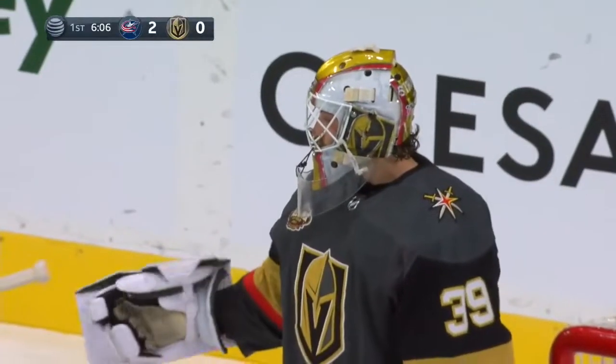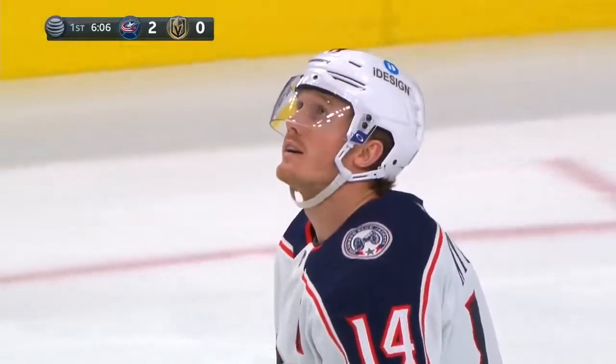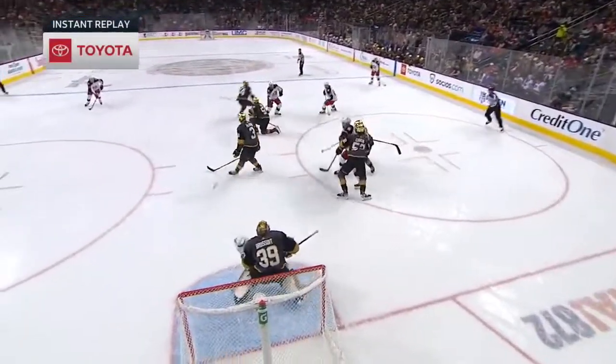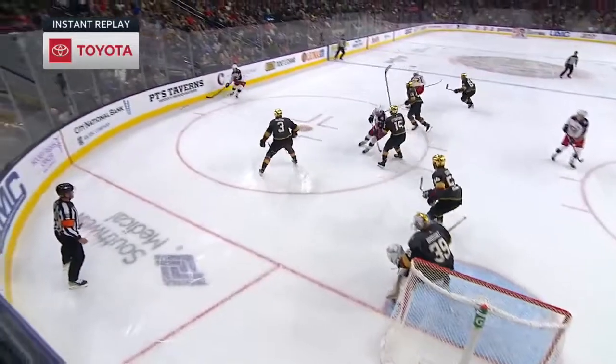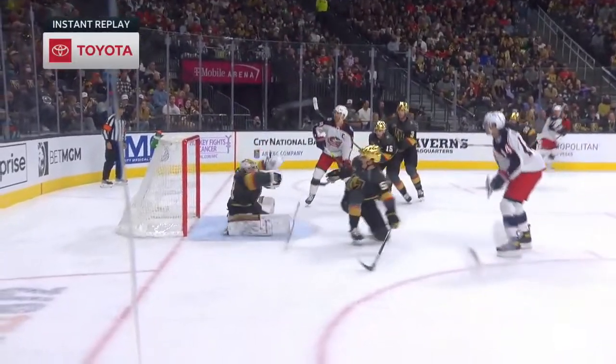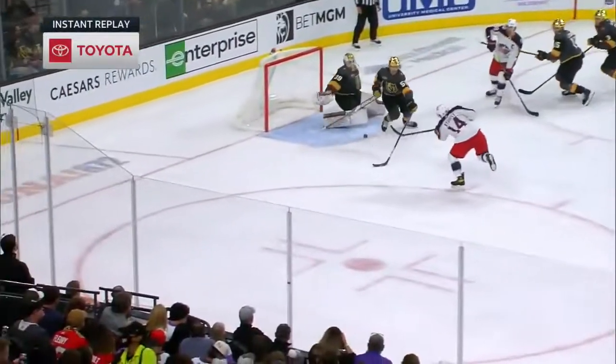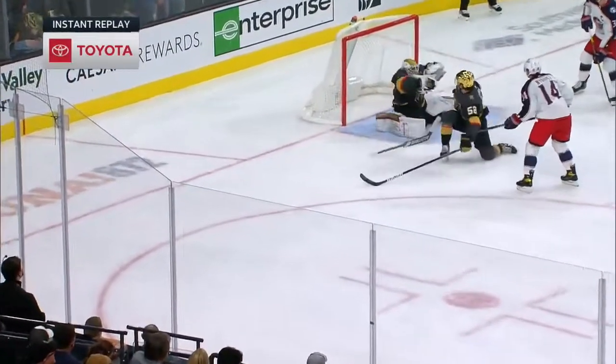Gus Nyquist with a point-blank chance, looking for his second goal tonight. What a save by Brossois right off the face-off, and comes to the wall. Nyquist left all alone, and Brossois able to come across as Nyquist is looking for a second. Drops his stick and uses his blocker as a glove, and just deflects that.